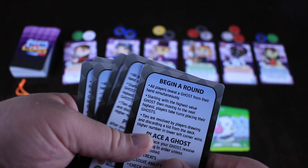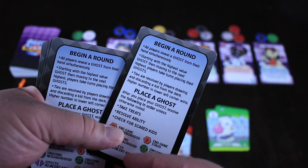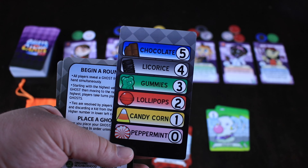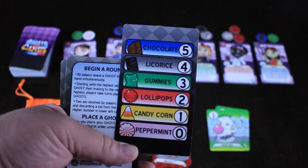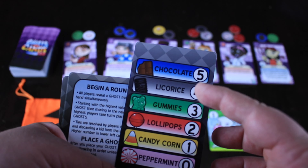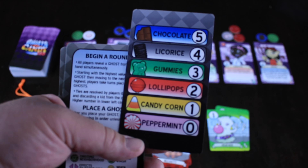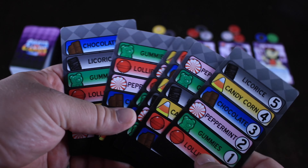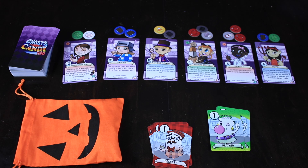You also have these little help cards. You shuffle those up and give one to each player. Not only does it give you a rundown of each turn, but on the other side it tells you how your ghost values each kind of candy. This particular one thinks chocolate is the best and peppermints are the least good. Each one is different, so every character feels differently about all the different kinds of candy. The information is secret — you don't want other players to know what you're shooting for.